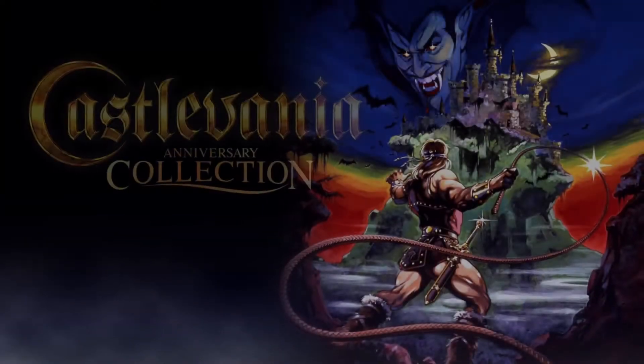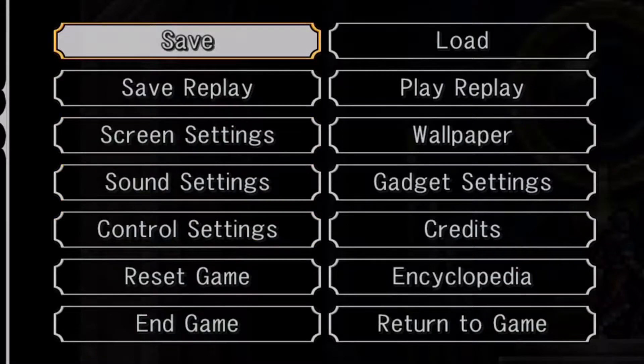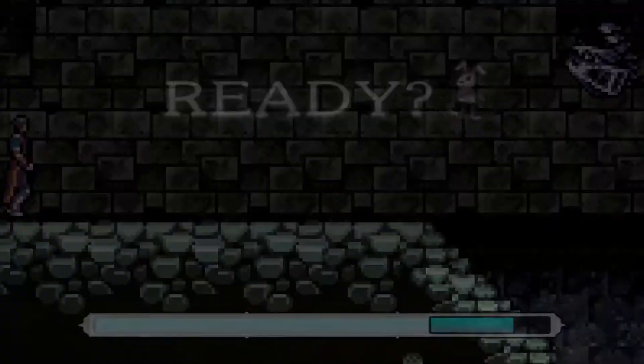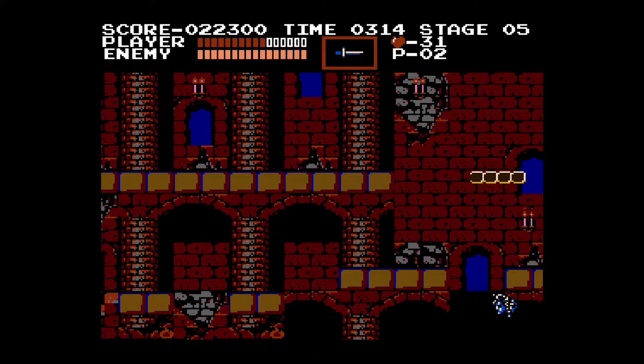Instead of digging out the old NES or SNES, you can just pick up one of these new Castlevania collections. In the original collection, you can actually use a save feature — you can save anywhere. And in the new advanced collection, it also features a rewind. I mean, it's not like you really need those features anyways. Well, this game's a lot of fun but it's definitely not easy. It's a good thing they added save states and a rewind to the newer collections — too bad I'm playing the original on the NES.